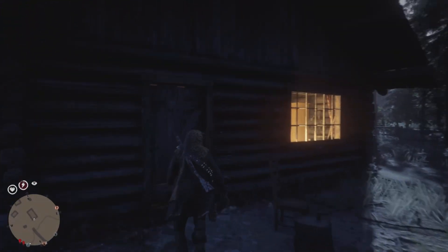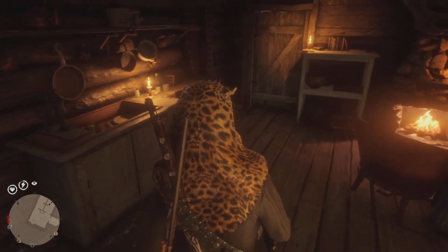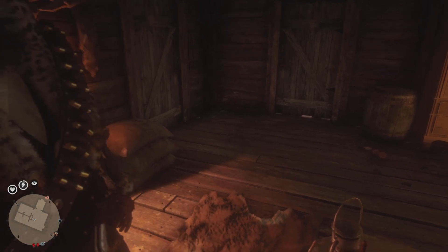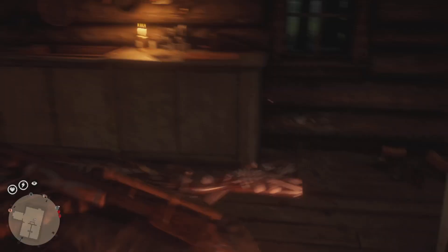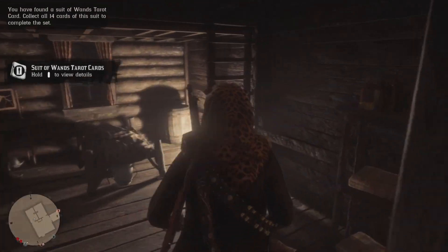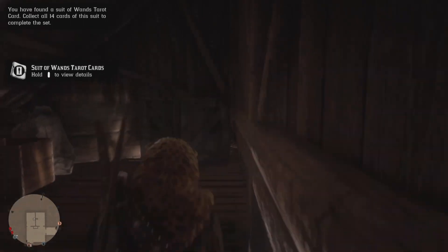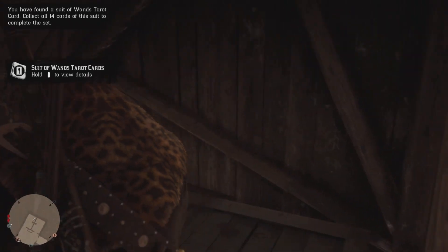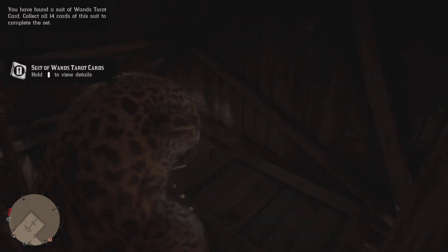If you want to do this more than once in a day, after you've collected everything, force close your game completely — actually force close the app. Then go into the console settings and change the date either ahead a day or a month, whichever you want to use. Then load back into the game and go back to free roam, and everything will be there for you once again.